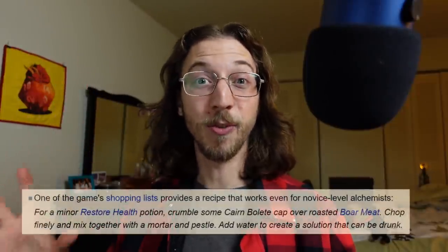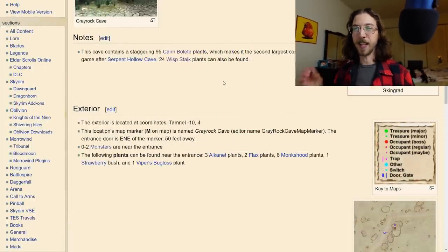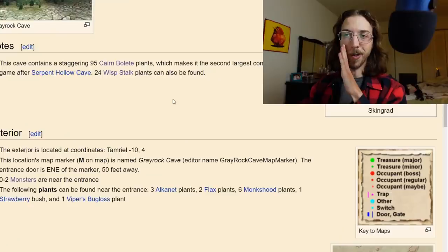Cairn Bolet plants can be used with fresh or cooked boar's meat to create a sort of minor healing potion. Maybe that's something you'll ignore if your players have no interest in making their own health potions, but I find it really interesting — so I would make them noticeable and give them a cool description that you can plug in when your players walk into this cave. More on descriptions later!